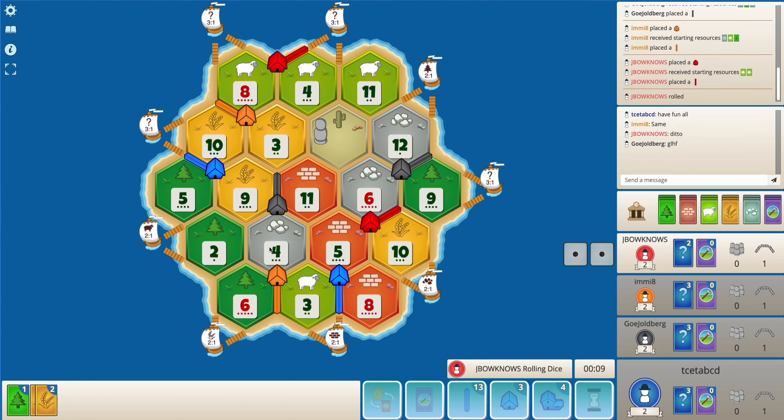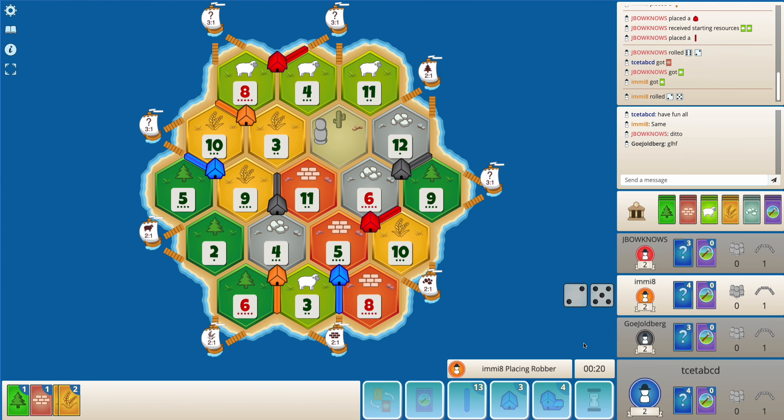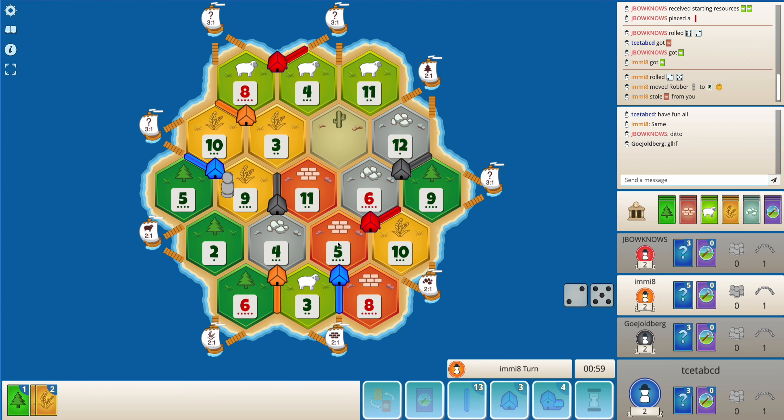Okay, surely did not expect red to go for 8-4. I believe orange will target the 5 brick and steal from me, trying to get brick because I am the only one who has brick in hand. Okay, blocks the 9 wheat and steals a brick as well, so we'll be building a road - hopefully not to the brick port.